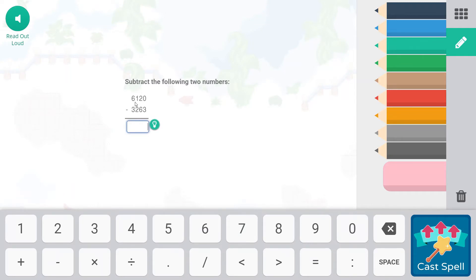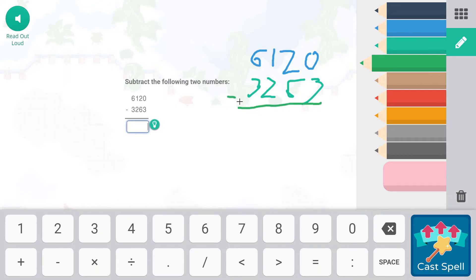Subtracting the following two numbers and it does look like we need to regroup. Let's write our numbers up here: 6,120 minus 3,263. 0 minus 3 we can't do. 2 minus 6 we can't do. 1 minus 2 we can't do. So we're starting at the thousands and pulling over — 6,000 becomes 5,000. 100 becomes 1,100 but we take 100 away, so that's 1,000. And 120 becomes 110.